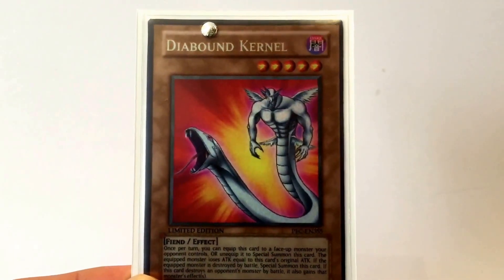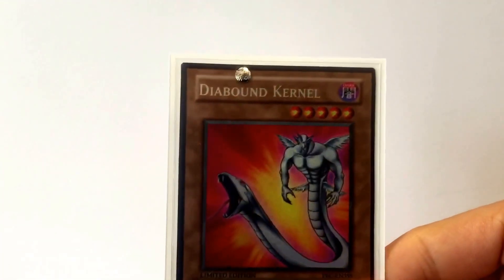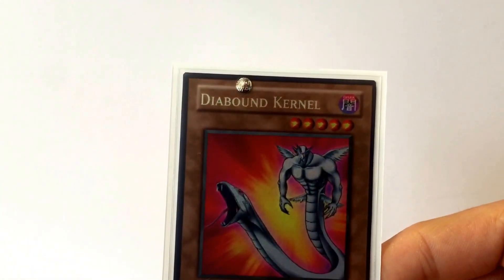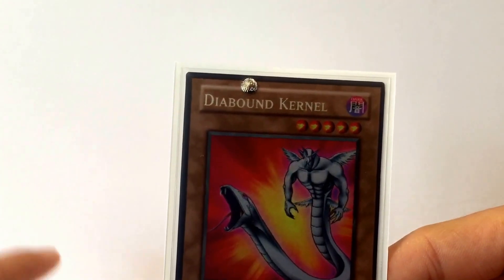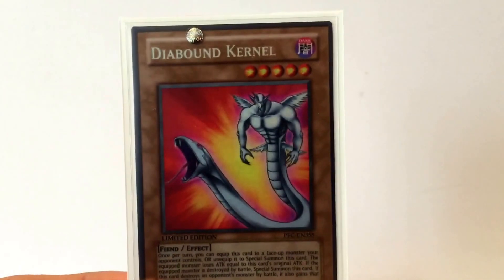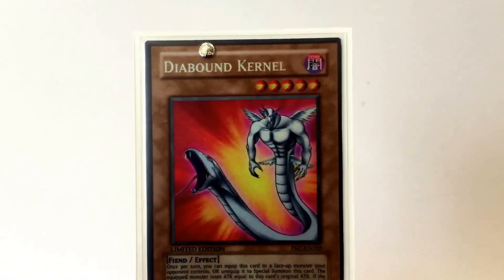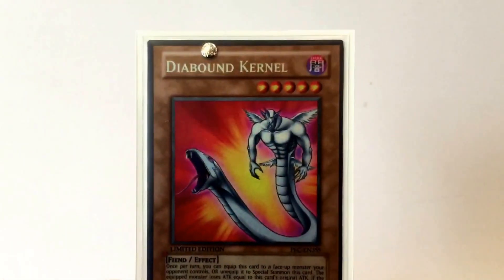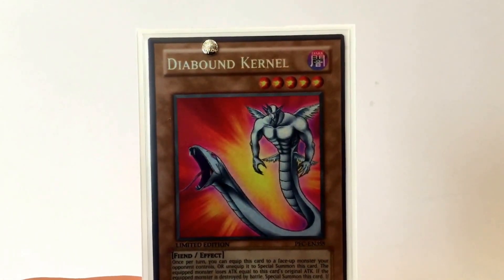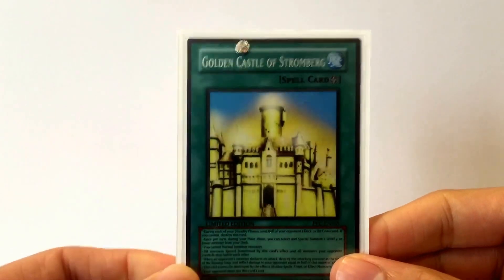One card he's got that I really want to try and pick up is the Duke of Demise — the fusion monster between Earl of Demise and Headless Knight. That looks fantastic; the artwork looks very accurate to how it did in the show. He's kind of a beast — 2000 attack but he can't be destroyed by anything. So I want to get my hands on that. That's the Deer Bound Kernel.